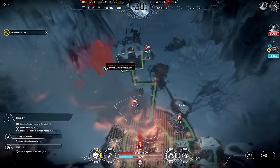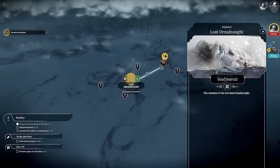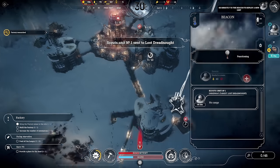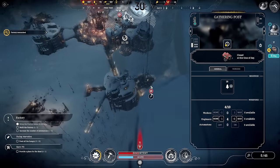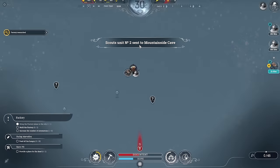The scouts have come back with a lot of stuff — mainly we want to get the factory built. Let's get it up there and send them back out. We did research more scouts but we haven't sent them out yet — let's find five people and get them moving. Sorry, that was me just being an idiot.